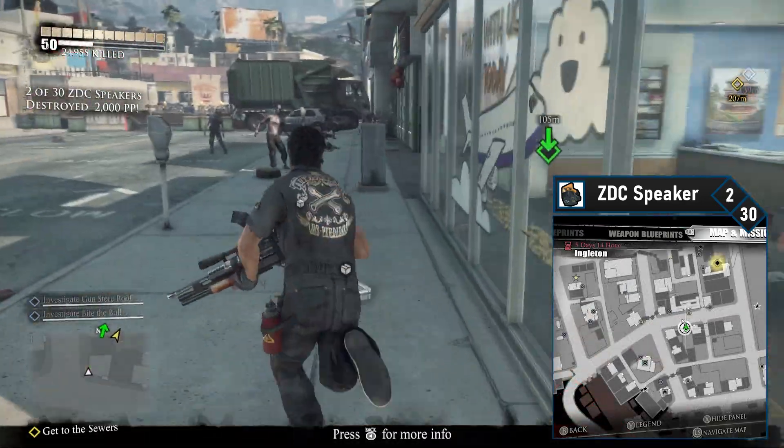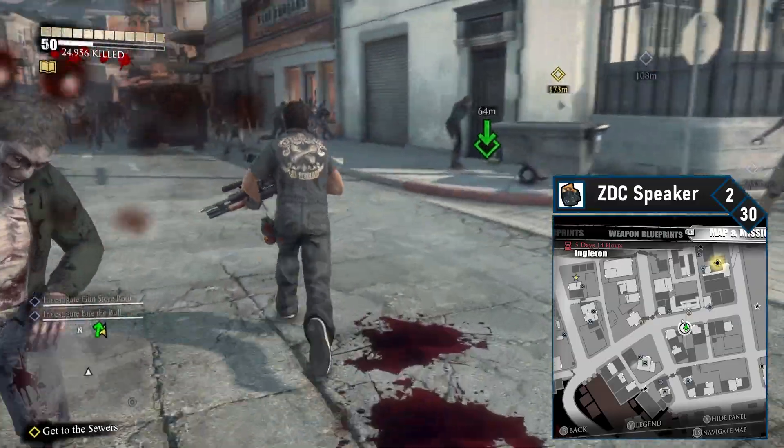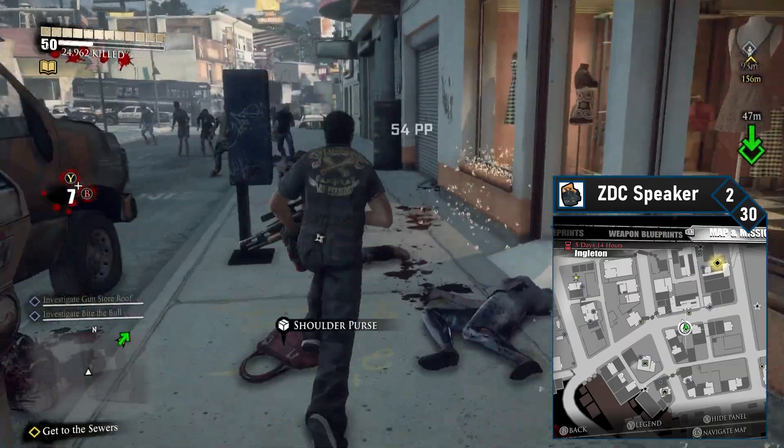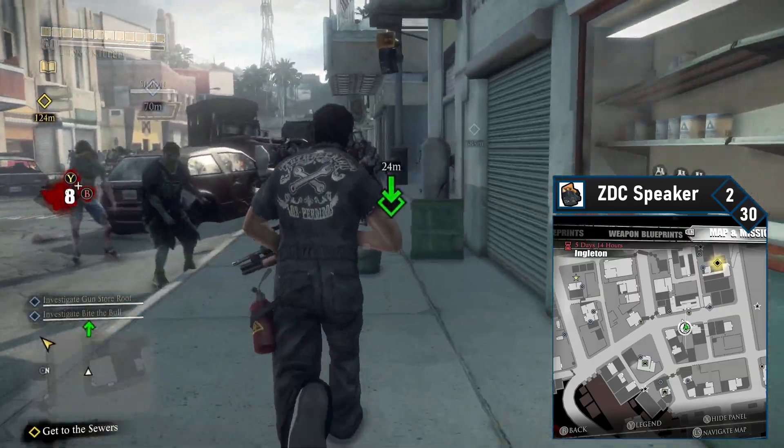ZDC speaker number 2 is almost directly north of this location. Double back towards Ronda's Wrench-O-Rama to get to the main strip of Engleton. Hang a right after Roy's Mart, and then blast the ZDC speaker on your right about halfway up the block.